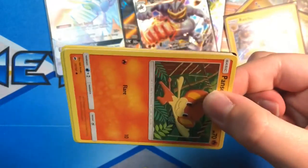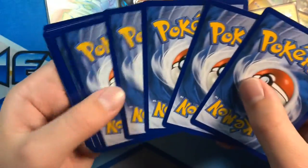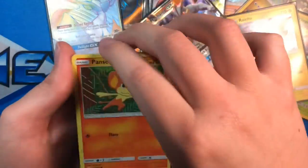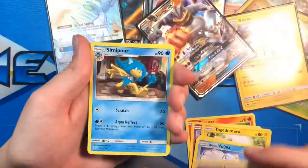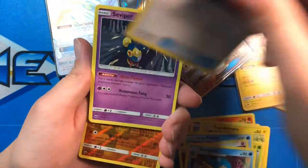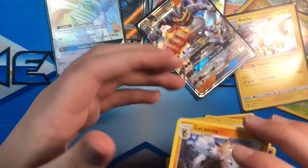Next up a Marshadow pack. Froslass, Croagunk, Togedemaru, Wimpod, Vulpix, Energy, Simipour, Super Scoop Up, Viper, Sawk, and a Lycanroc.